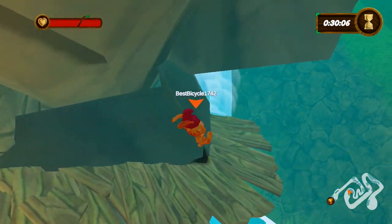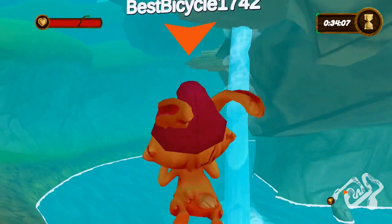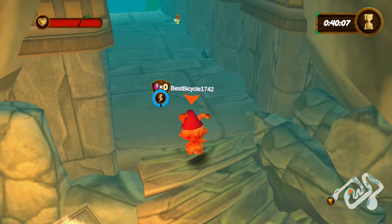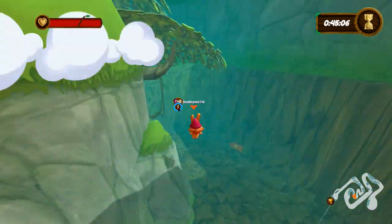If you don't take the shortcut and you're coming from the other way, you'll turn around, you'll see that little waterfall and the ramp. You want to jump up onto the ramp here and then collect the key. Now that we've done that, we can finish the level.